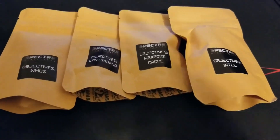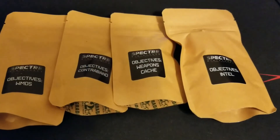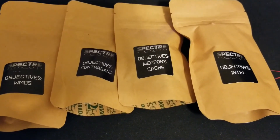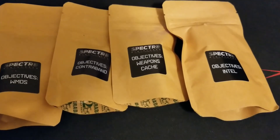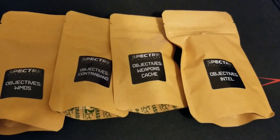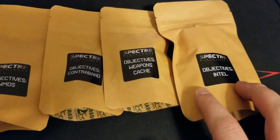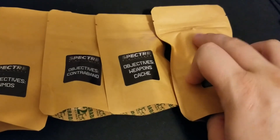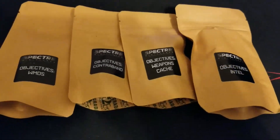Hey guys, what's up and welcome back to the channel. We got a little bit of Specter Ops here for you guys, definitely something we're getting into. First up, we've picked up some of the objectives they offer here, so we're gonna open all these up and take a look. We got WMDs, contraband, a weapons cache, and an Intel set, which seems like there's a fair bit in here.